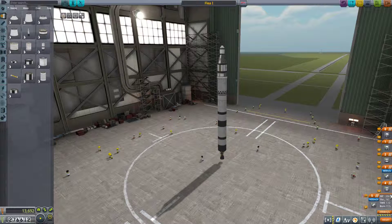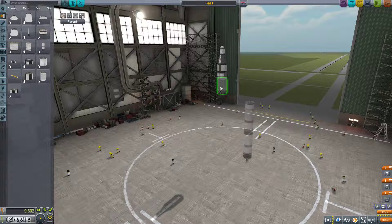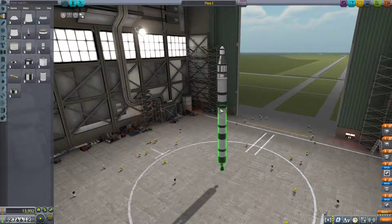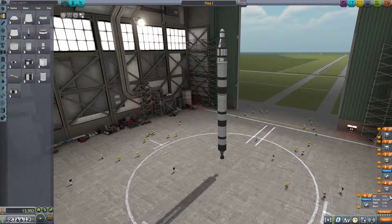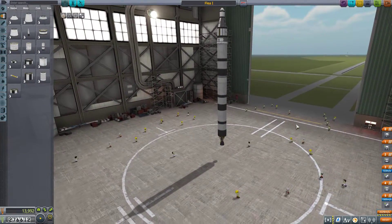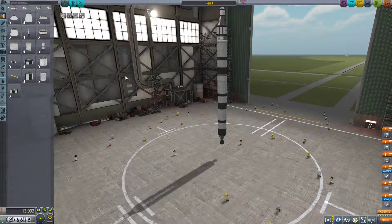Now what's our thrust to weight here? It's a bit on the low side. I would like to upgrade the second stage to a T-800 as well, so that we have a lot more maneuver delta-V. This does make our thrust to weight negative on our first stage, so we are definitely going to need some sort of assistance. The question is: do we asparagus stage this, or do we go for SRBs?